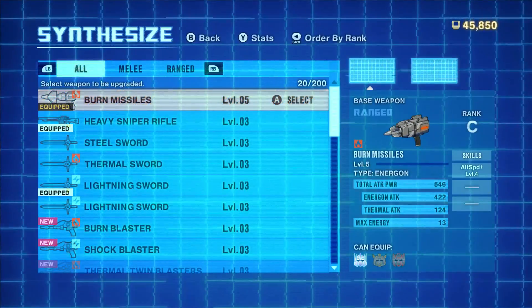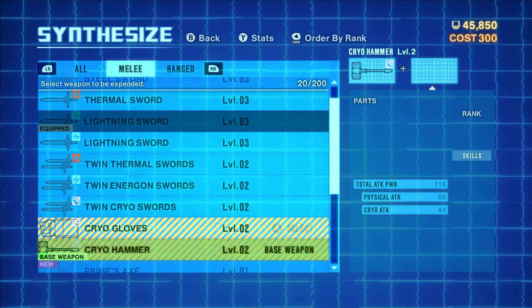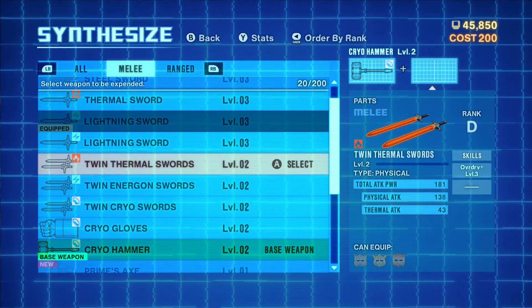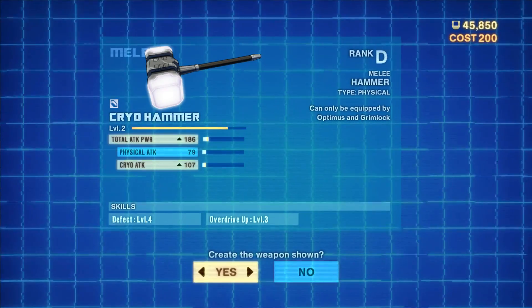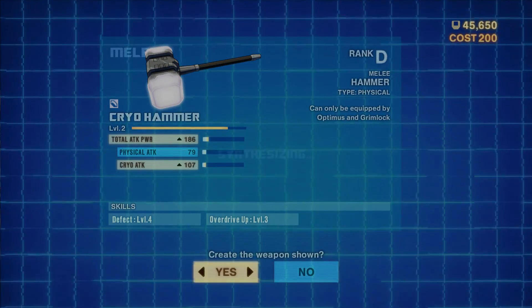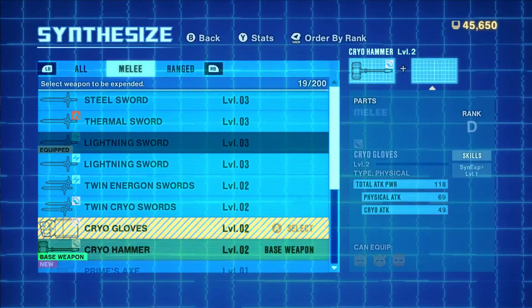We can synthesize as well. I'm going to specifically synthesize the hammer that he has equipped at the moment. I think I can get one of the skills - Overdrive Plus? Is that like his special move? Let's try doing that. This will get Overdrive Up, I think. It'll increase its maximum attack power. Let's do it, because this is also adding a skill and increasing the overall level of the hammer itself.